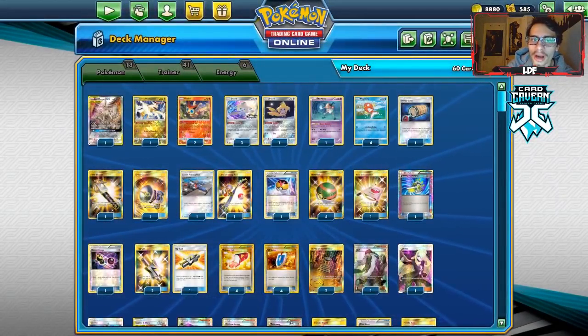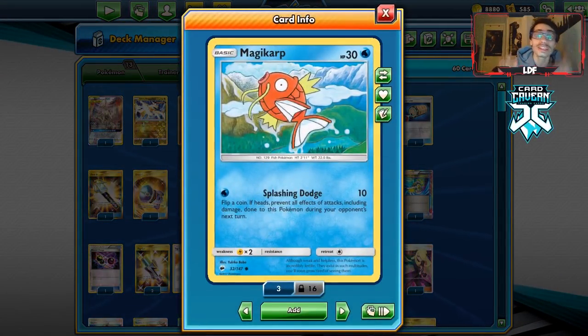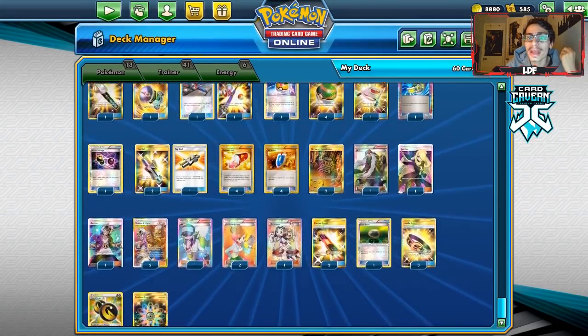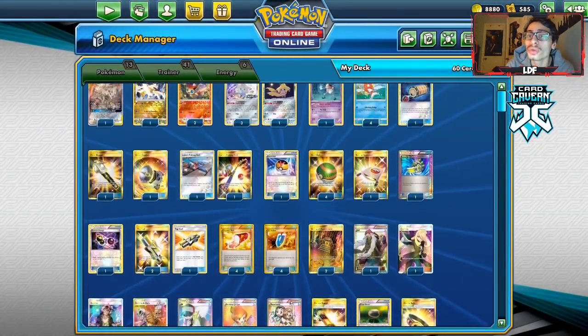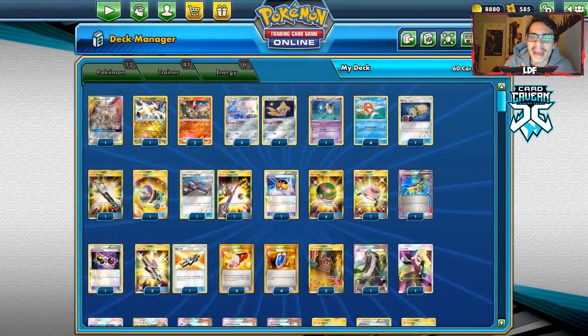The whole idea of this deck is to use ADP's Alter Creation attack, which lets us take extra prizes and do 30 more damage. Magikarp is our main attacker using Splashing Dodge, which does 10 damage. We put a Rainbow Energy on Magikarp, dropping it to 20 HP, then add a Hustle Belt to make it do 60 more damage — so it's doing 70 total. With Alter Creation that's 100 damage for one energy. With Victini we try to guarantee heads on Splashing Dodge, making Magikarp immune to attacks. That's the whole hilarious troll concept.